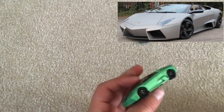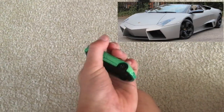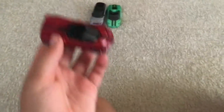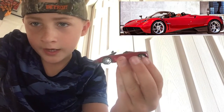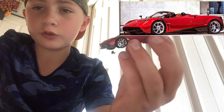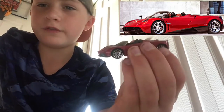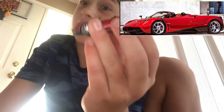Next up we have the 2017 Pagani Huayra. It's red with a black stripe down the middle — I think it looks really good, and those rims look good too. Top speed I want to say is around 215, so it's a bit faster than most of them, but yeah, that's really fast.